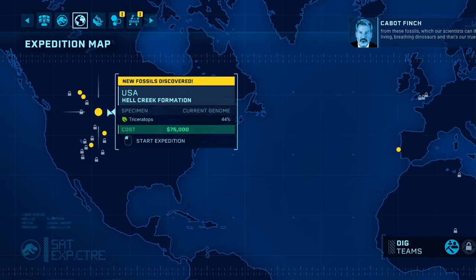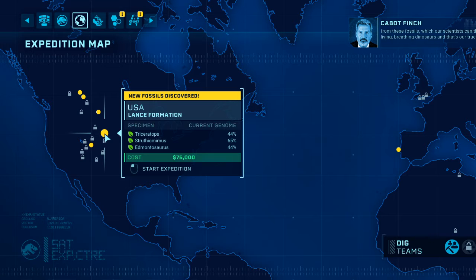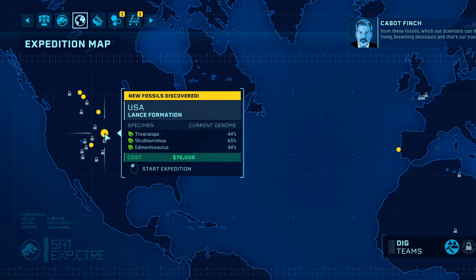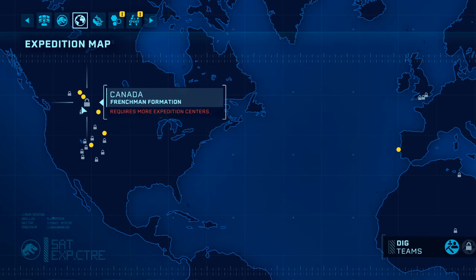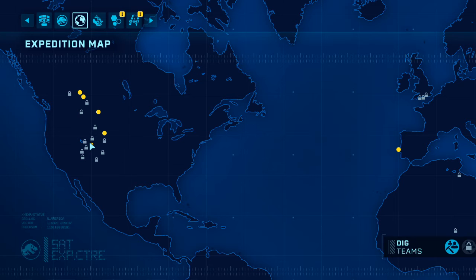The Hell Creek Formation has a Triceratops. And in the Lance Formation, you can find a Triceratops, a Struthiomimus, and an Edmontosaurus. Wow — but none of these dig sites have 50% Triceratops.